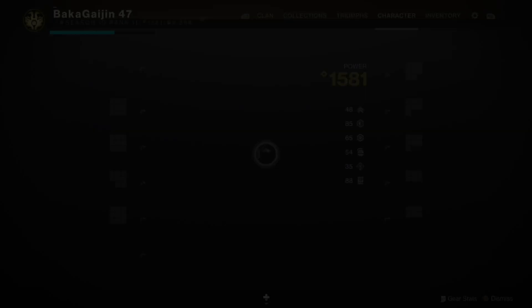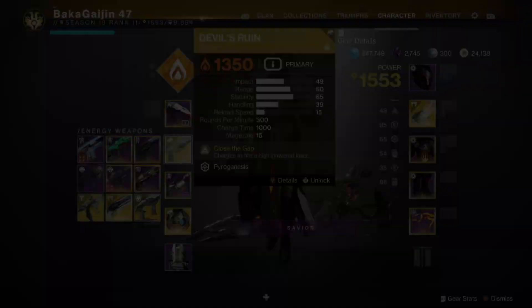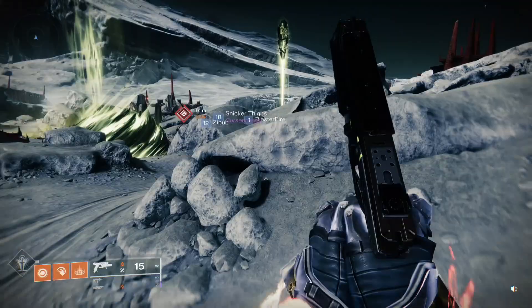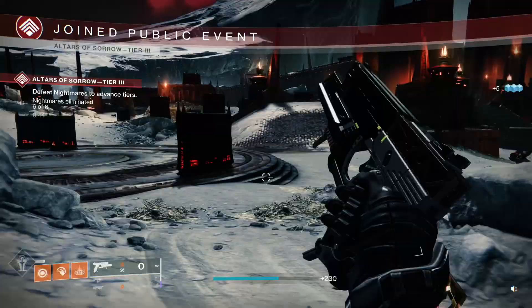Starting with the sidearm — this one is so good, it's really quite silly. It came from the Season of Dawn when Osiris was first introduced to us, and the area was Mercury. This is the Devil's Ruin. In normal gun mode you can see I'm just shooting things like a normal handgun.